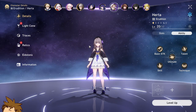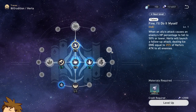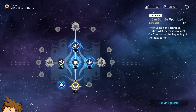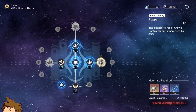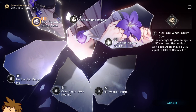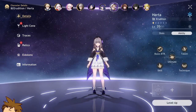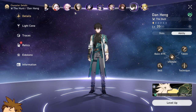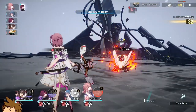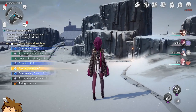The next character you potentially get is Herta, obtained after clearing Simulated Universe World 1. Herta is a character you'd build if you're pretty much out of options. She deals damage and increases her own crit rate, but she generally isn't that great. She can apply some effects to opponents and freeze them, but there are other characters that deal more damage and help your team more. I wouldn't recommend building her straight away for maximum efficiency, though she could be a decent sub-DPS in some teams.